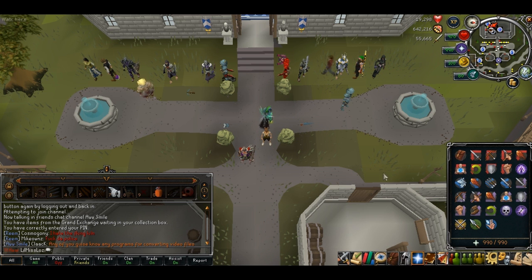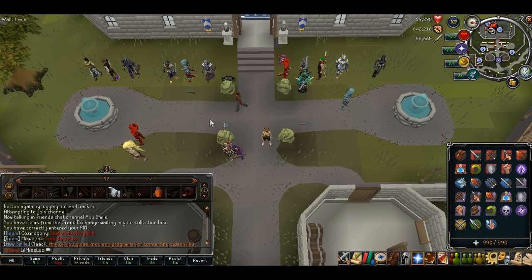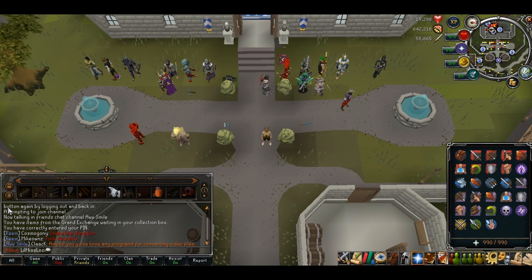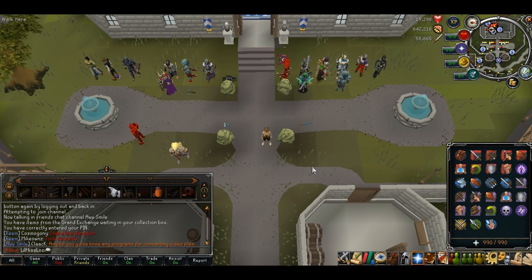I think this will be a really good update and I can't wait for it to come out. The only thing I don't like is that you have to click or press enter to talk, but if you're spamming your ability keys you don't want to be talking in chat. It's just something to get used to, but I think it's gonna be really really good.